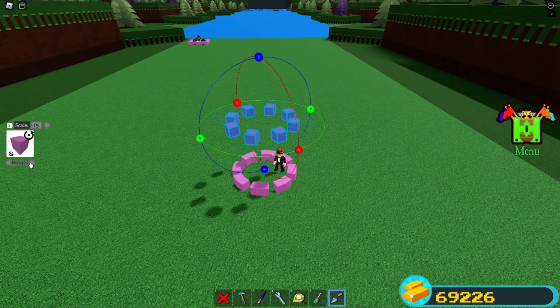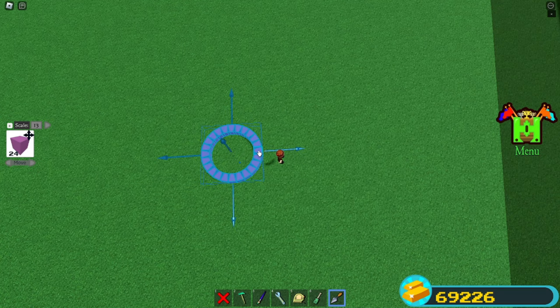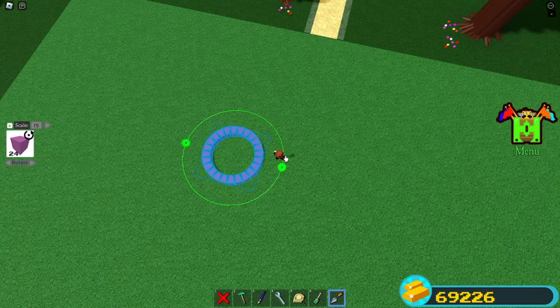Bring it down. Now select all of these — select only that one — and just straighten it up like that. Perfect.